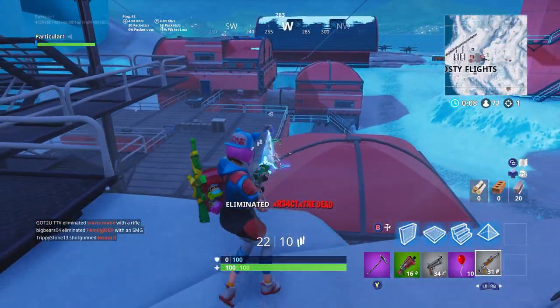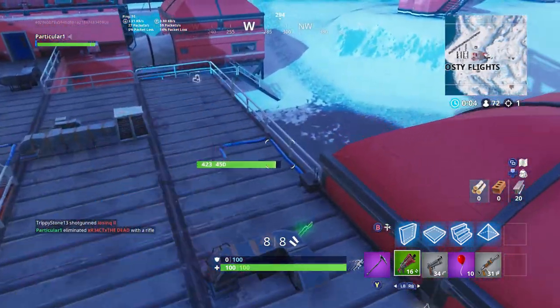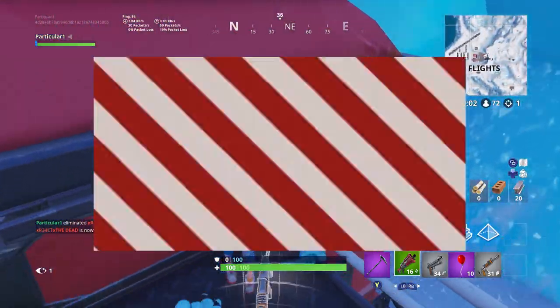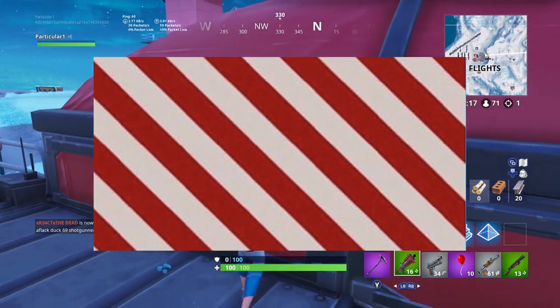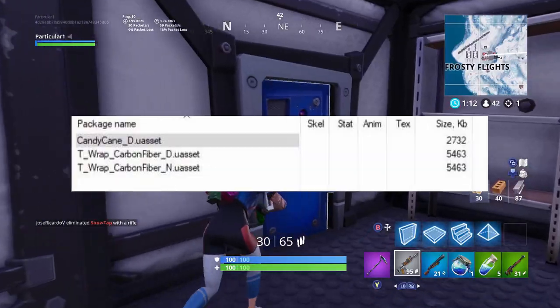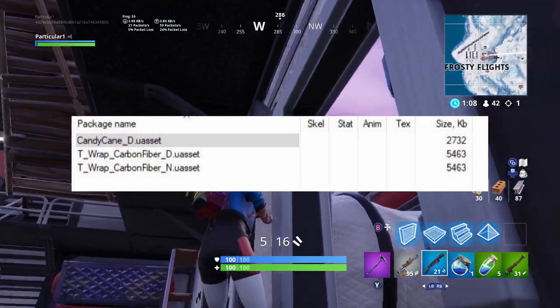What is up guys, my name is Parker. So there's a new camo leaked in Fortnite — it is called the Candy Cane Camo. You guys can see it on screen right here. Dataminers did find this under textures, so this should be coming out very soon.